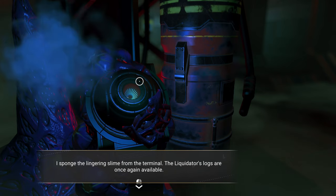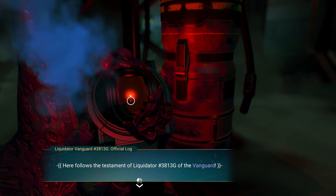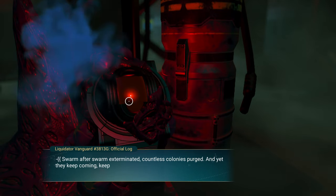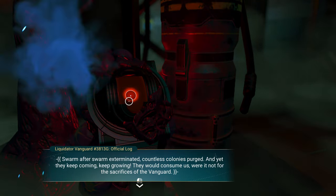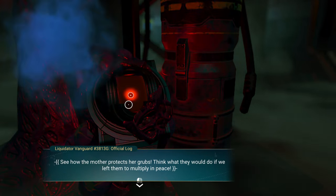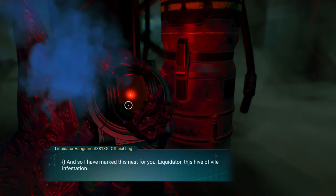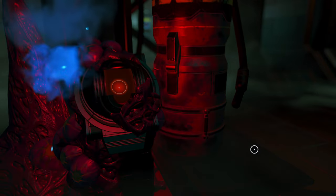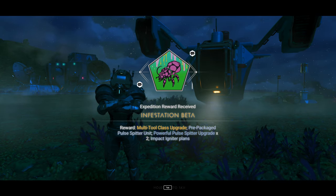Good stuff. I sponged the lingering slime from the terminal. The liquidator's logs are once again available. Here follows the testament of liquidator 3813G of the Vanguard. Swarm after swarm exterminated. Countless colonies purged. And yet they keep coming — keep growing. They would consume us were it not for the sacrifices of the Vanguard. See how the mother protects her grubs. Think what they would do if we left them to multiply in peace. And so I have marked this nest for you, liquidator. This hive of vile infestation — if you are reading this, then you have done your part. Exterminated the second nest. My multi-tool class has been upgraded to an A.